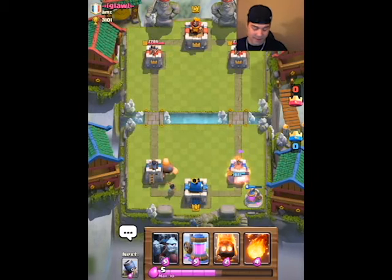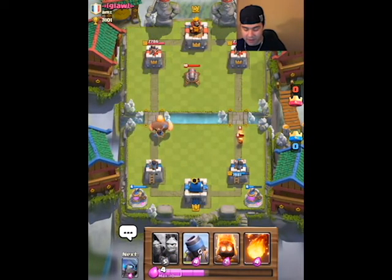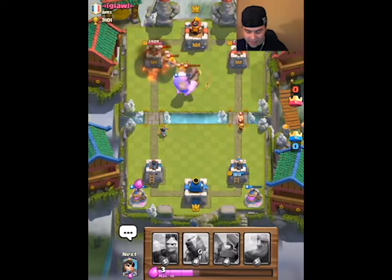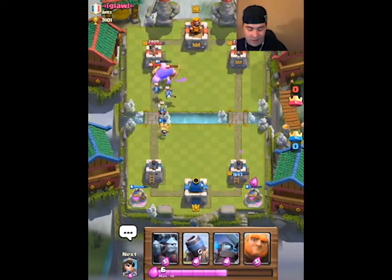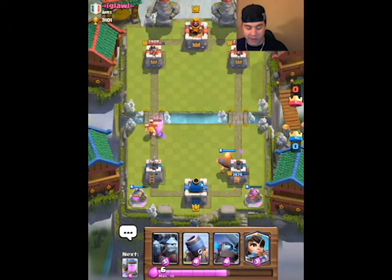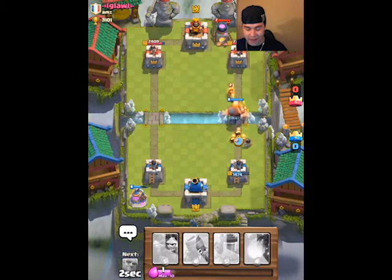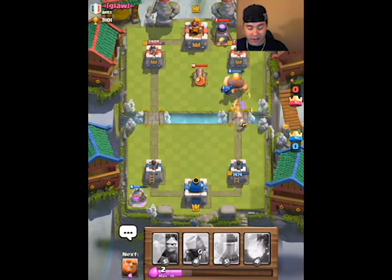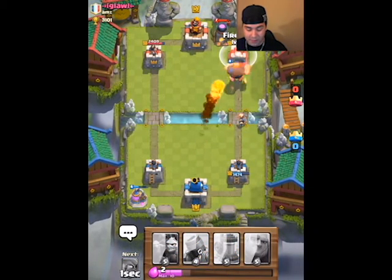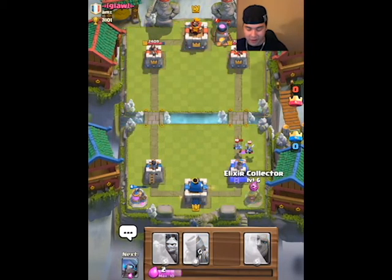I'm going to do a big rush and distract him from that side. I feel comfortable enough to throw another elixir pump out because I have the elixir advantage. He throws his barbs in the back, here comes a fireball on his barbs and it thrashes them. His barbs do a good job of taking my giant down, but now I don't have to worry about that side because all his stuff is weak. I've gained enough elixir for a huge rush — giant, mini pekka, princess, and fire spirits. My giant ignores the cannon while my mini pekka takes off on it, and I get a fireball on his princess and his factory. He has three minions coming in but I'm going to ignore it.